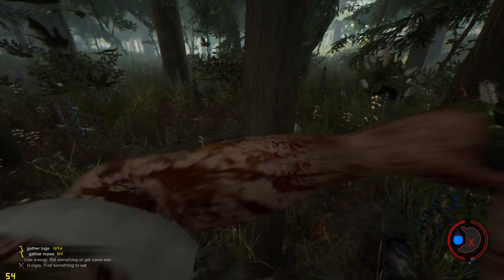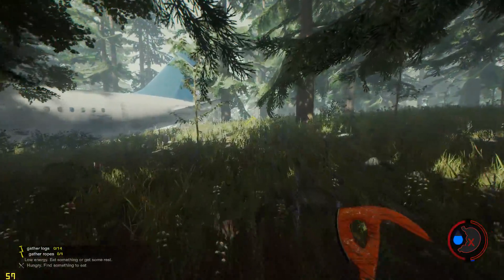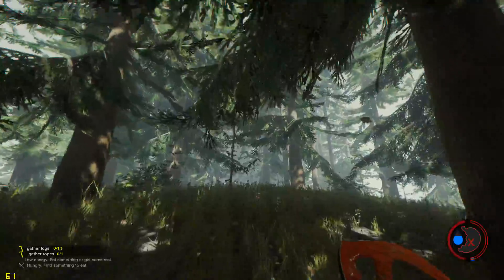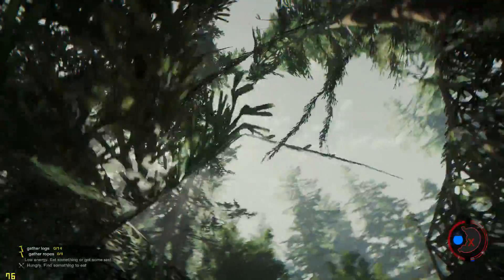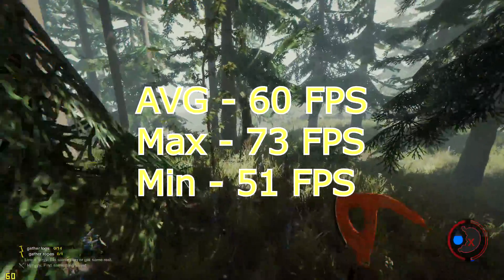Next up is a game I benchmark a lot. It's actually still in alpha/beta — it's called The Forest, and it actually has really really good graphics now. They're not extremely well optimized, but they've definitely gotten a lot better. We had a minimum of 51 FPS, a max of 73, and an average of 60.